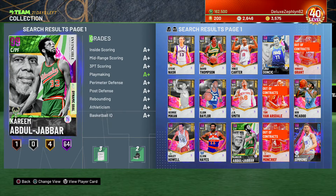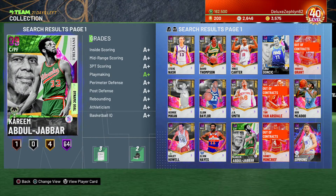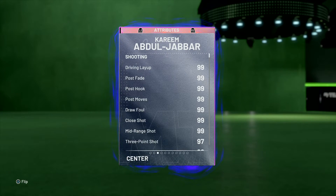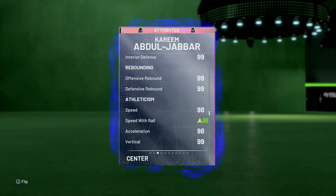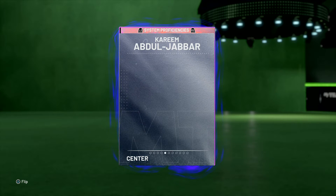Hey, what's up 2K! So today I pulled dark matter Kareem. I added Hall of Fame Range Extender, Hall of Fame Dead Eye. I'm honestly not sure if I want to add Hall of Fame Steady too. If I sell this Kareem right now I would probably make tons of MT.